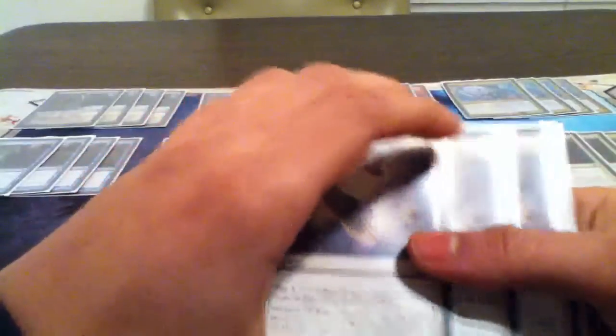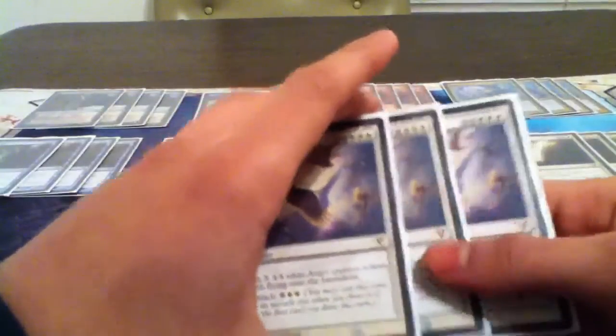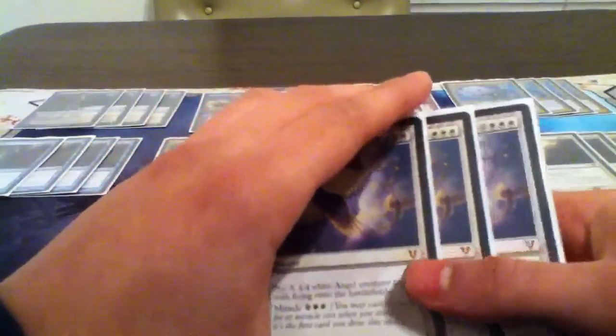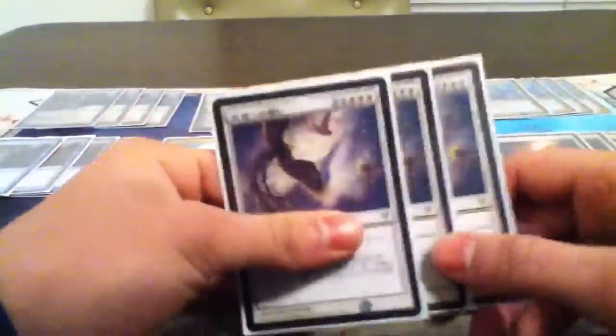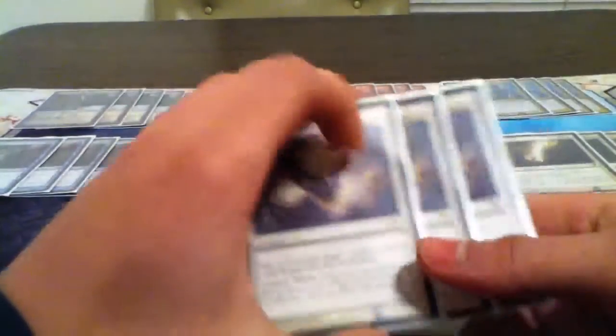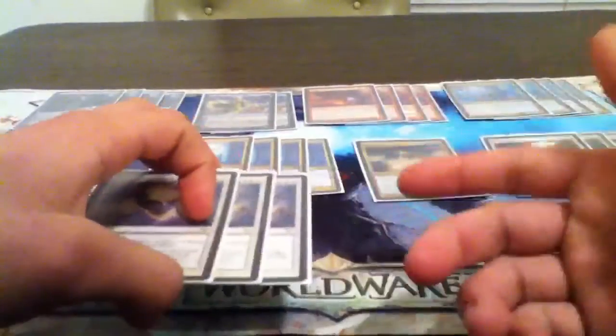Your main win condition for this deck is Entreat the Angels. Once you play this card, you'll have lethal within the next two or three turns. Once you pull this out and they don't have an answer, it's so much easier for you. Even hard casting it, just like Terminus, is not even that bad. Three Entreat the Angels — four is too heavy, I tried that out. Just three is good.